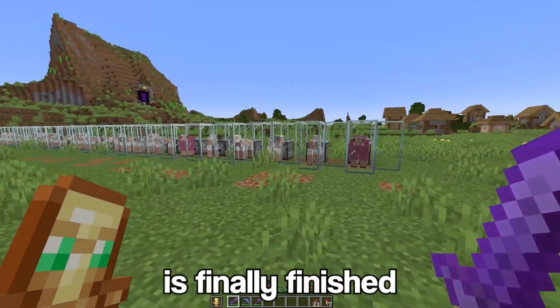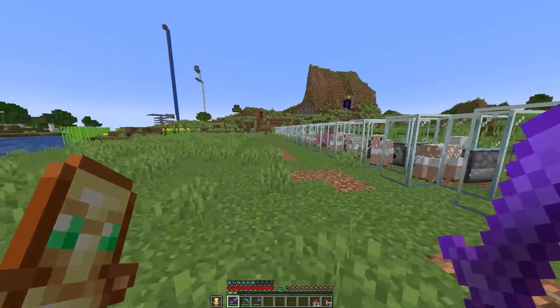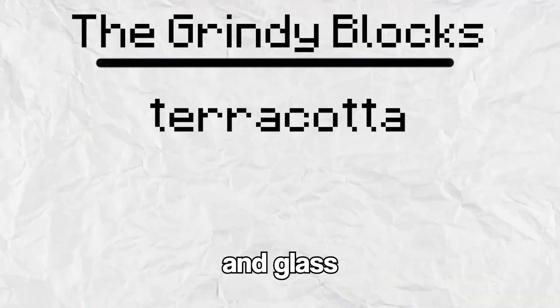So the sheep farm is finally finished. And why did no one tell me it was so hard to put these sheep in the machine? But it doesn't matter, it's working now. With all the farms complete, it's time to move on to the grindy blocks such as terracotta and glass.